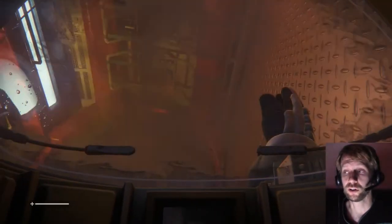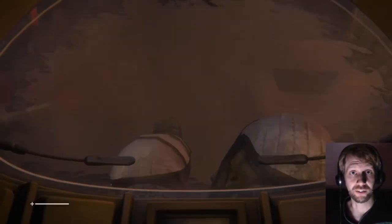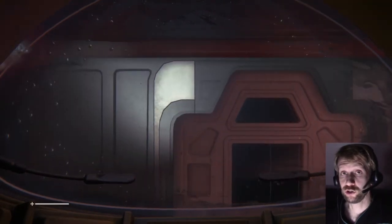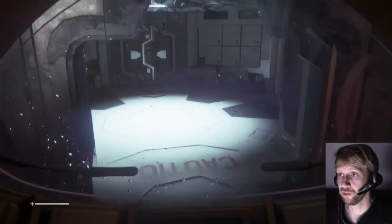Hey, it's Ken Gagney with YouTube channel GameBits, continuing my let's play of Alien Isolation for the PS4. We just entered the space station where we hope to find the Nostromo flight recorder, but Ellen Ripley has arrived alone, despite having left her transport ship with two passengers, one including a company employee. She has no idea what the status of the space station is.